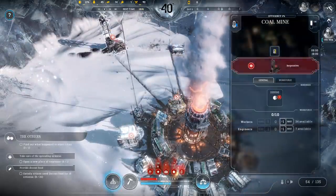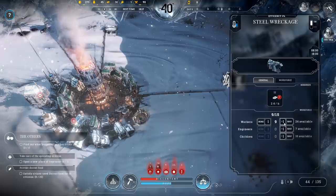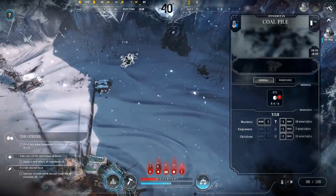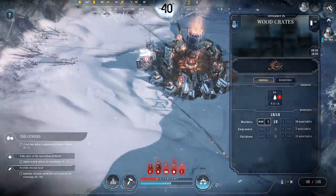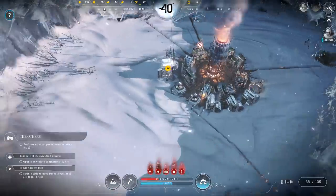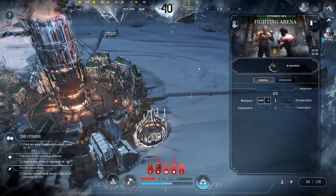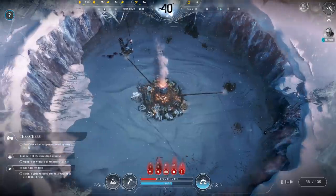We've got 34 workers now. Let's get a boiler up and running. Wood and iron are low. We could pull people off the coal pile since we have the mine now. Wood is definitely running low so we should research a sawmill to process these trees. Is anybody fighting in the fighting pits? In operation — that's glorious.